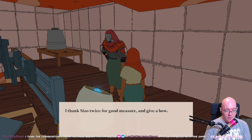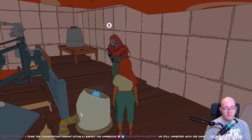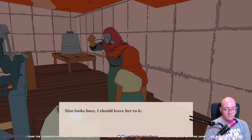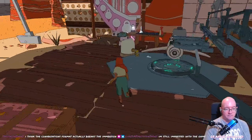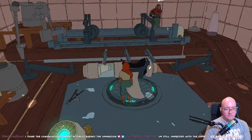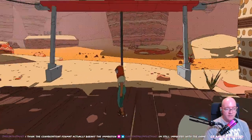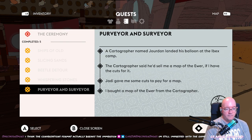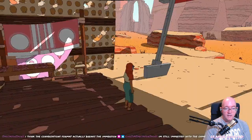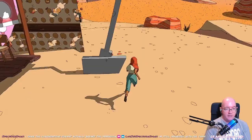I thank Sisu twice for good measure and give a bow. I should speak to Jaddy about the final gliding ceremony. Sisu looks busy — I should leave it to her. I'm leaving my bike here for now. I think most of my quests are done. Did it take away all my beetles? No. Good. We've got eight beetles in reserve.